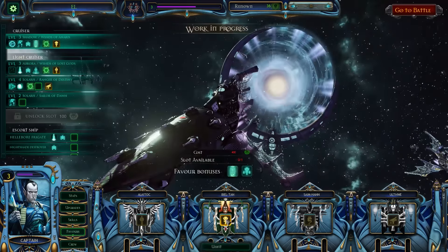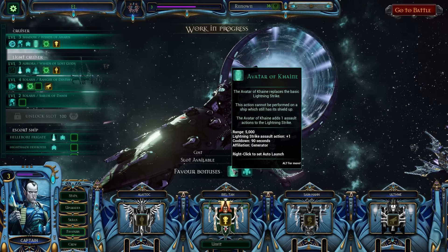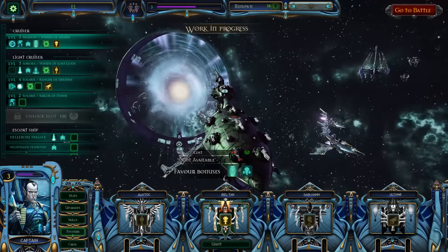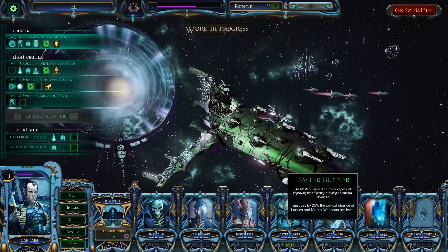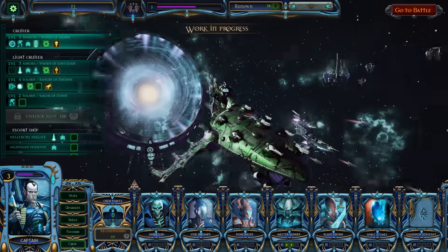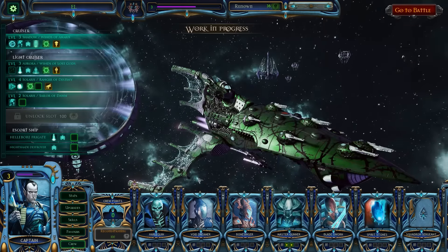I've put this on my cruiser and essentially what it does is it gives us the Avatar of Cain, which replaces the Lightning Strike. Then we have Aspect Warriors which increase my troop value by about 20. Now that I've gotten this favor, I now think the Master Gunner's crew points were actually a very stupid idea and I probably should have gotten some crew points into Blade Sworn, seeing as though I want to increase my troop value.